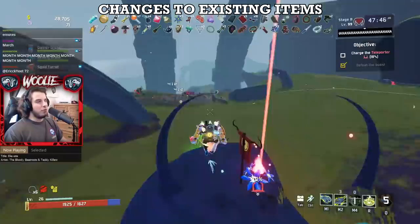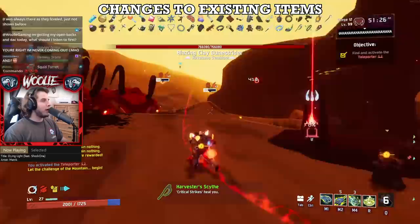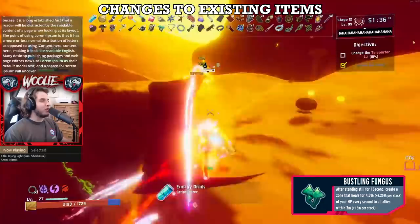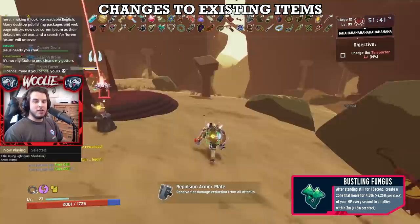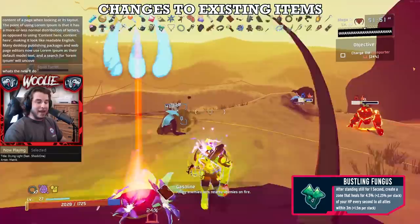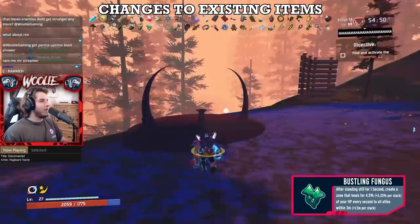Alright, let's go back up to the common items and start covering rank changes. Note that not all items I'll go over actually received changes in the update — some are being moved around because I've changed my thoughts since the 1.0 tier list. Starting with Bustling Fungus, it's moving up from D to C tier. Its activation time was halved from 2 seconds to just 1 — that's a pretty massive buff. The less time you stand still in Risk of Rain 2 the better, and 2 seconds was just far too long, considering you then had to stand still for an additional 2–3 seconds before even healing a decent amount.